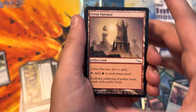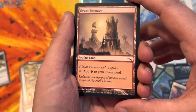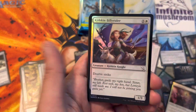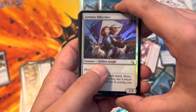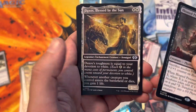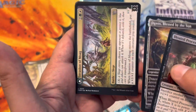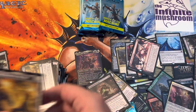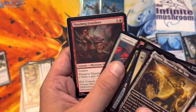Hey, Great Furnace - and a list hit! That's a weird one but I'm not mad. I'm happy with that list hit. Kipkin Billy Rider. Bloated Processor. Daxos Blessed by the Sun. Invasion of Moag - that goes there. And then we'll go through here. Coiled Jungle Hollow.